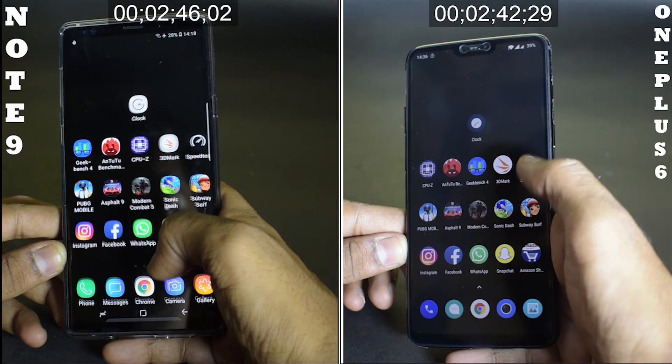The Note 9 finishes the round in 2 minutes and 46 seconds — just a 4-second difference, but nonetheless the OnePlus wins once again. This is a speed test between the OnePlus 6 and the Note 9, both 6GB RAM variants. Let me know in the comments if you liked this video and should we do more speed tests like this. Until the next one, this is Kailash signing off at Smartphone Tutorials. Keep smiling, take care, goodbye.